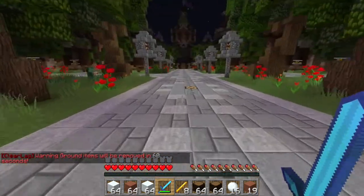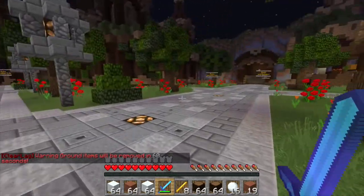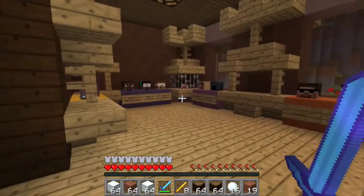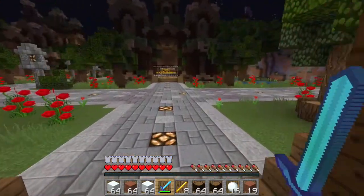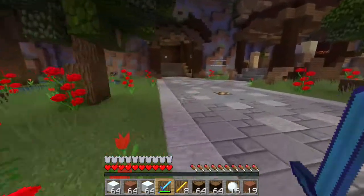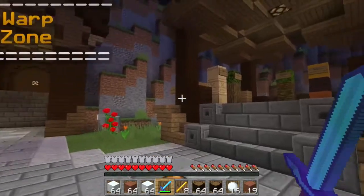So let's start by showing you a little bit of the spawn. If you go to the right here, we have the staff and builders room. Here are the heads of all the staff and builders of the server. And right across from that you have the rules and info room. I'm not really going to go in there right now because I don't want to read off all the rules, but if you do join the server, go check those out.